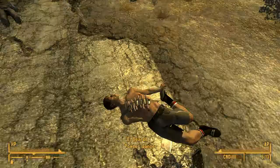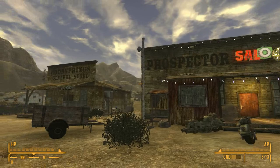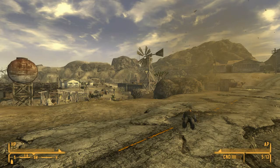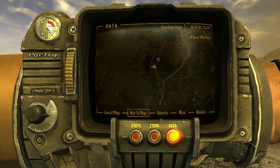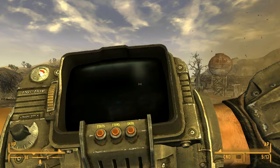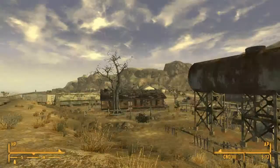In the last episode we took out some of the powder gangers right here. We saved the people of Goodsprings, did a good deed. We also got a new quest. If we take a look in our Pip-Boy 3000, we can see we need to head to Prim to do some research — research about the guys that tried to kill us. So we're just going to move along towards Prim.